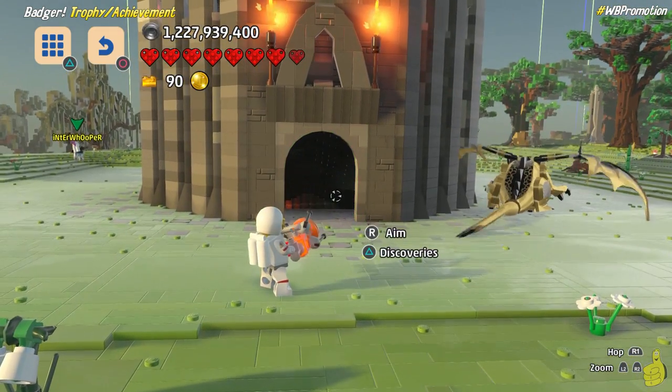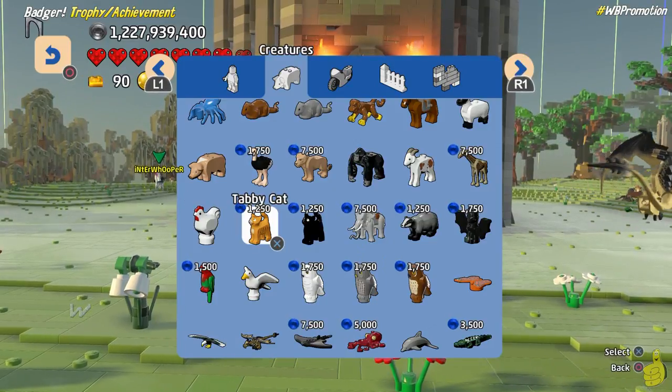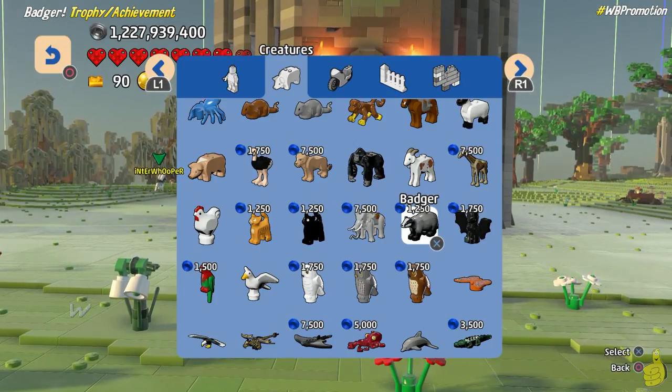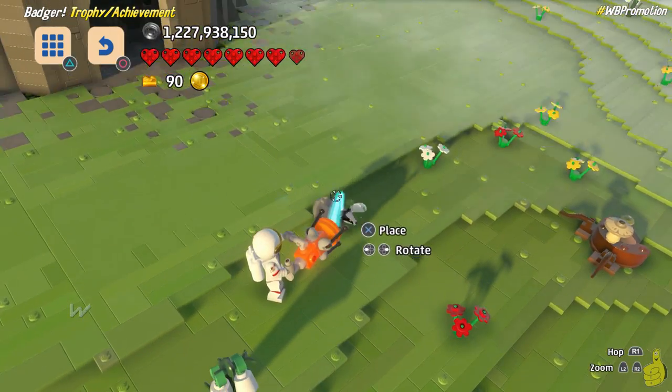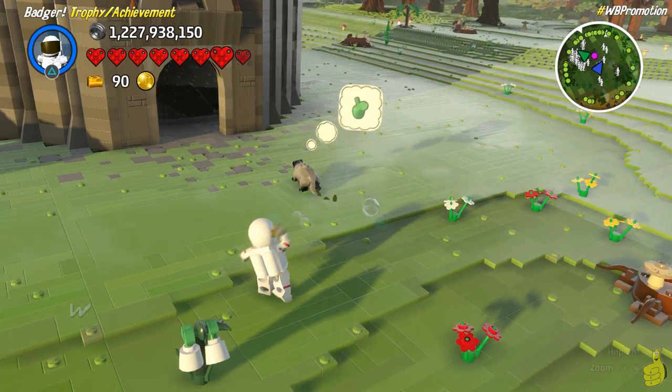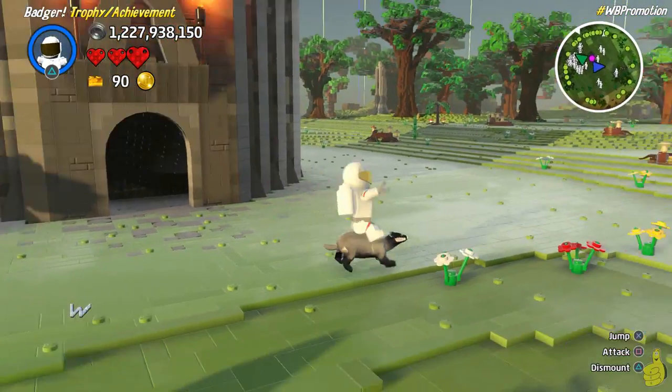After doing some plunging in the dungeon, we pull out the discovery tool — we see that we can scan that archway there first too — and we realize it only costs us 1,250 studs, which is like nothing if you used our legendary chest glitch, or have already done it, or have gotten the one billionaire trophy for that matter.